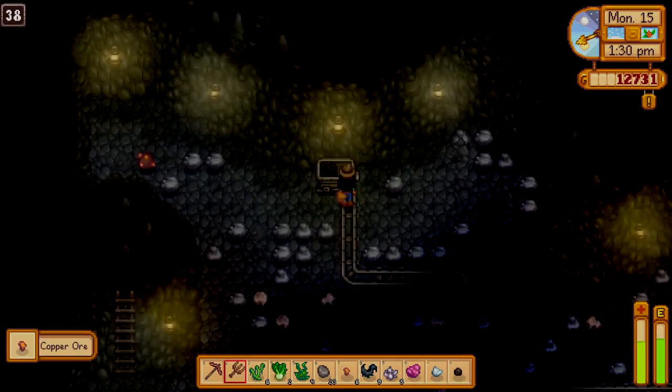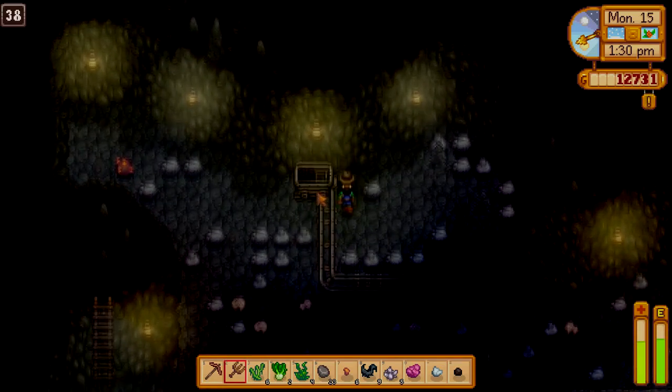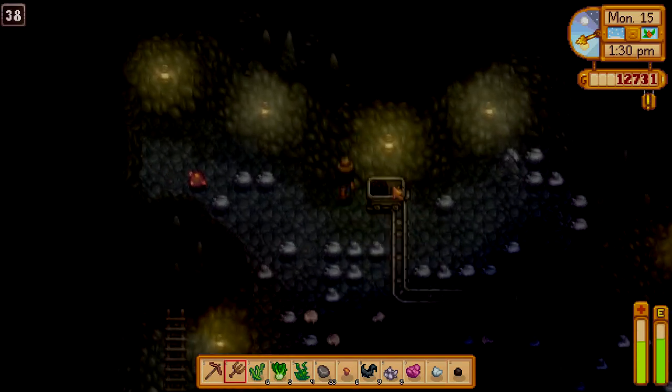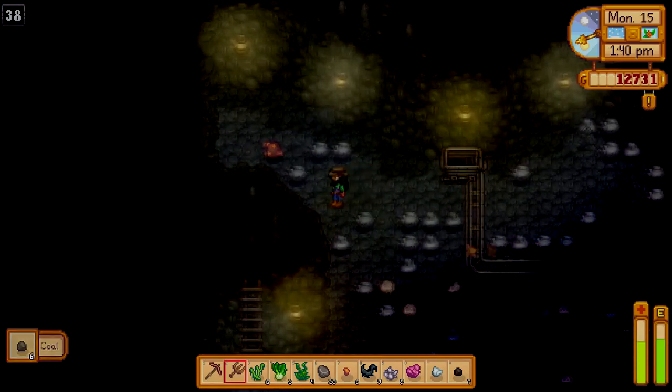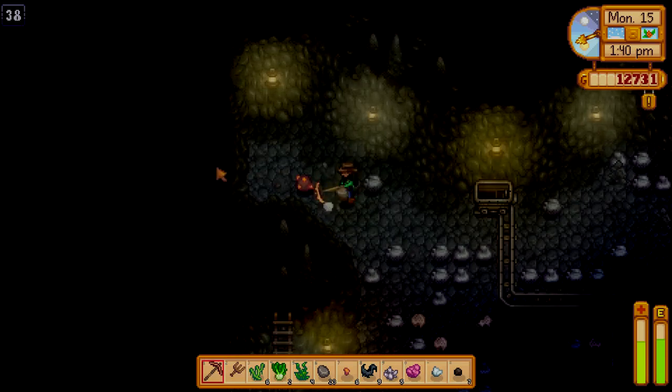You will sometimes see minecarts which are filled with coal. All you have to do when you see these is click on them, and it should give you the coal that's inside. But keep in mind that some minecarts may not have any coal in them — they're just empty.